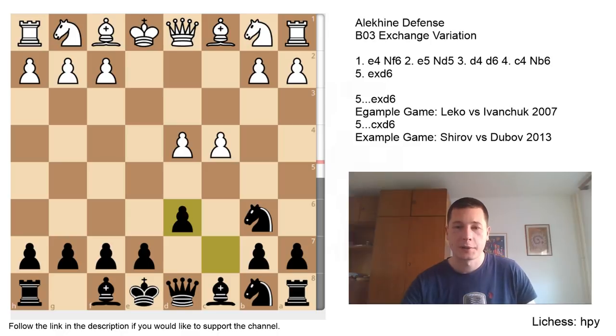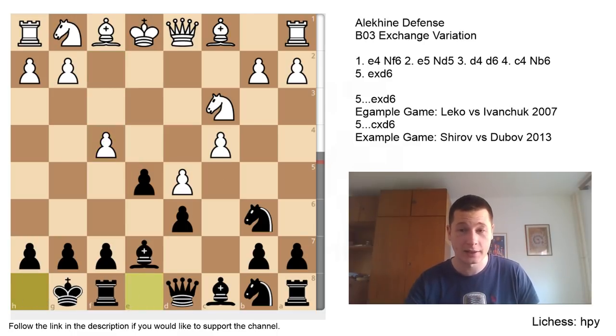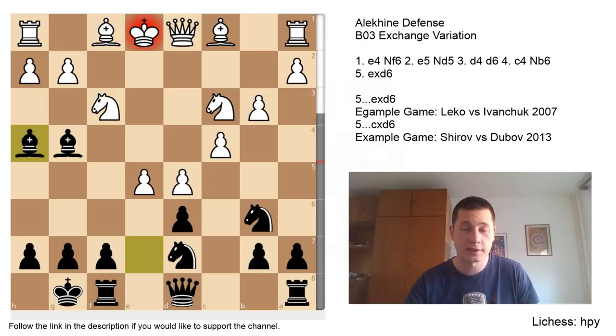Now let's look at Shirov-Dubov. Coming back to this position after Nb6, exd6, cxd6 — Alexei Shirov went for d5. Daniil Dubov played the best response: e5. I wanted to show this game because it's a perfect example of just how dangerous the Alekhine Defense can be. Nc3, a sensible move, Be7, and now a mistake from Shirov: f4. He's known for his attacking play and was threatening to create a passed pawn, but Dubov just castled, allowing it. Nf3, Shirov didn't want to take immediately. Bg4, pinning the knight, and now fxe5 — another mistake, as black doesn't have to take it.